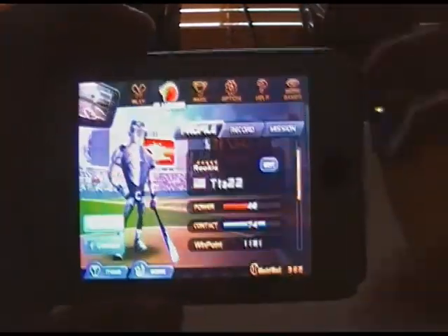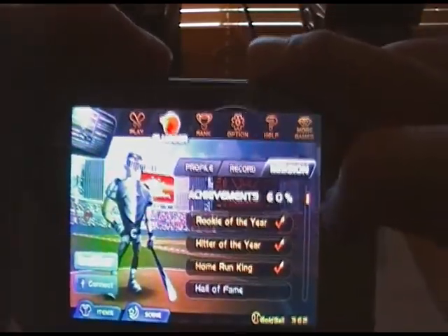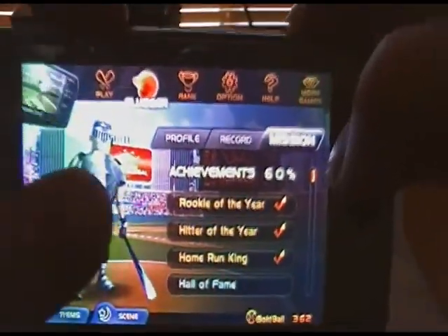Rank shows your global rank or just your country rank. Sluggers shows your profile, record, and mission. Mission is to earn gold balls, which you use to buy items — like a bat, shoes, pants, shirt, gloves, masks, and glasses.